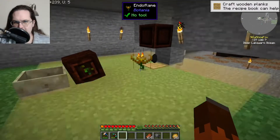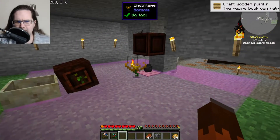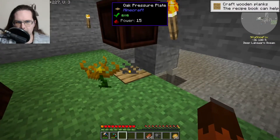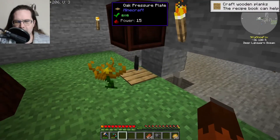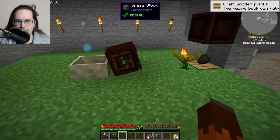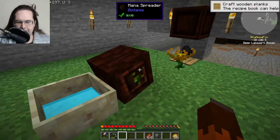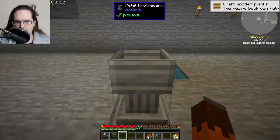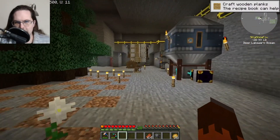I've set up some mana generation over here using the same basic idea from Snowcraft — endo flames with coal sitting right next to them. Coal comes out of an open crate, the endo flame picks it up and consumes it, the crate drops another chunk of coal, and while it's consuming it fills the mana pool up. I'm just letting the mana pool fill up because we're going to need a bunch of mana.